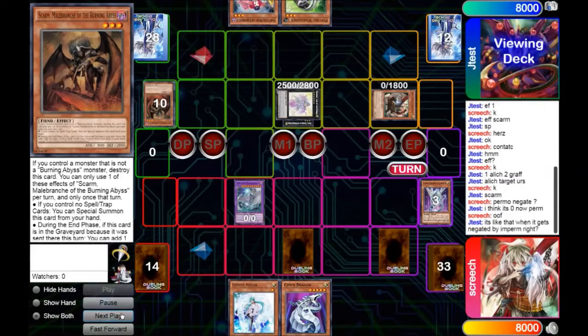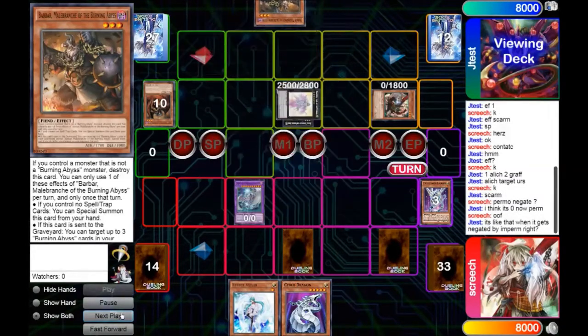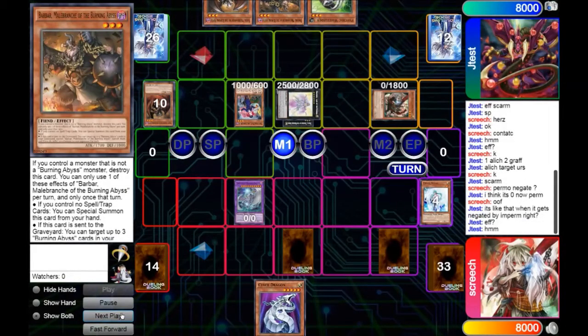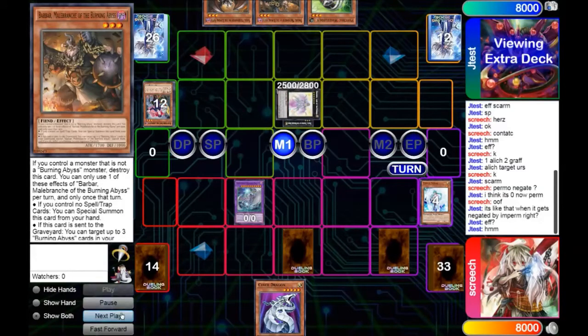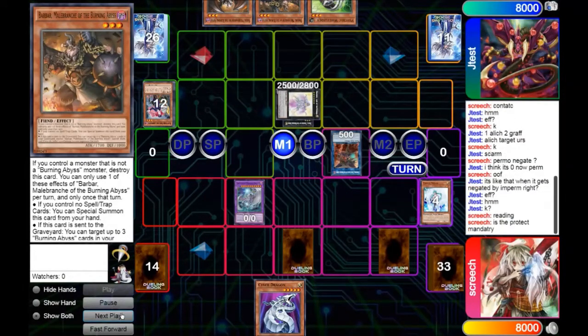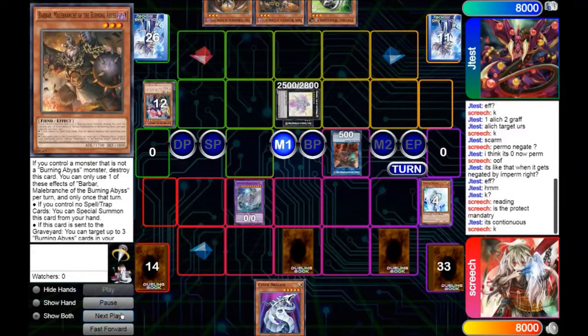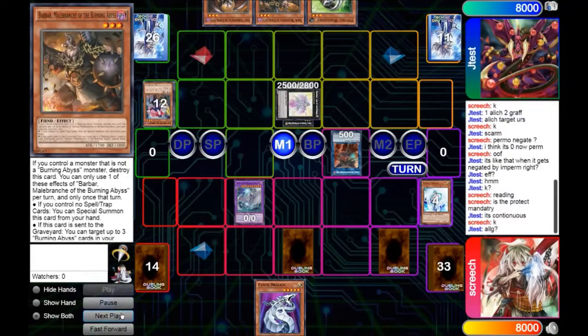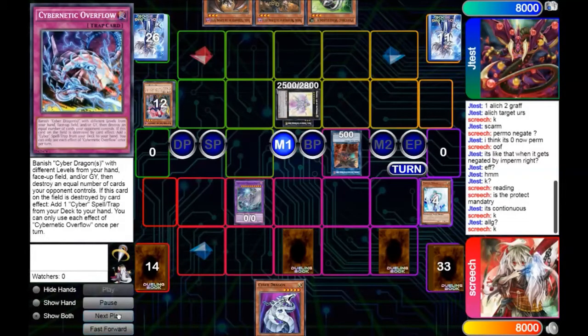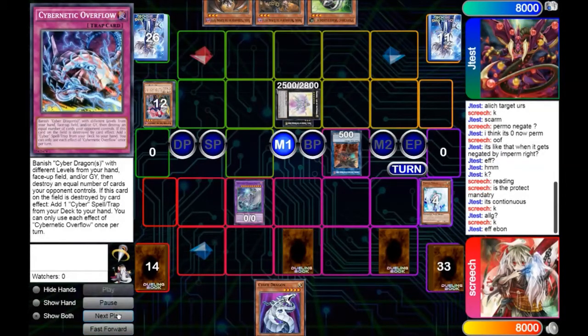We question if it's permanently negated, and it is on the permanent negate. He's going to go ahead and add a Barbar to hand, draw Farfur for turn, and go ahead and use Torguide. We're going to go ahead and Veiler that, which he is fine with, as he goes ahead and goes into yet another Cherubini. The mandatory effect to protect is of course where I was going to go with this — I was going to Impermanence and Overflow both things on field, but it wouldn't have worked.